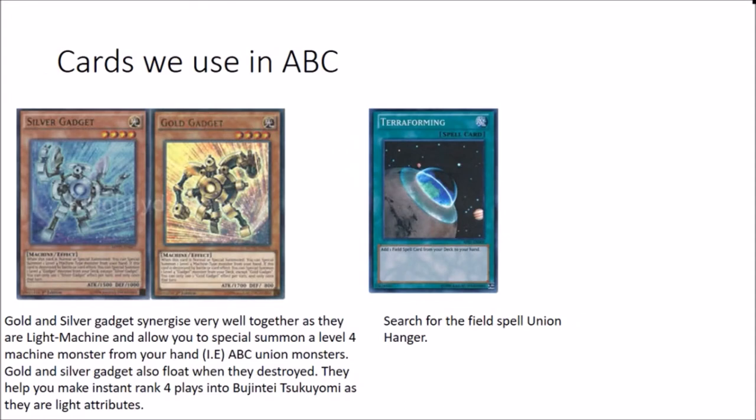So for the infamous cards we play the Gold and Silver Gadget. They're there to help us get the ABC monsters on the field - they synergize very well. They also float when they're destroyed so you can make some cool things happen. You can overlay them into Tsukuyomi or you can make Gear Gigant X, depending on the situation and what it calls for. Very nice, and their light attribute works with the deck as well.